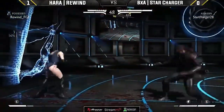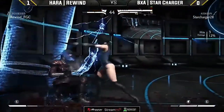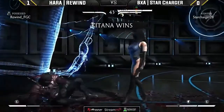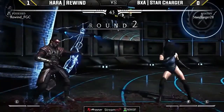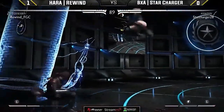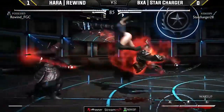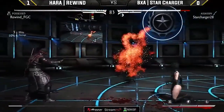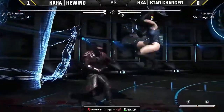He baits out the rising blades — this is a good look for Rewind. But no punish. Star Charger goes for the chip, very smart — just not using the meter. Keep it simple, keep it sweet, keep it in his favor. Using that huge forward hitbox on that down two; we've seen YouTube videos of people getting triggered by how far it hits forward. Using it to anti-air — and Star Charger has a lot of meter here.